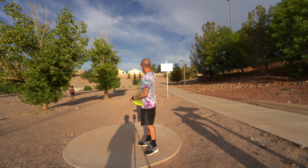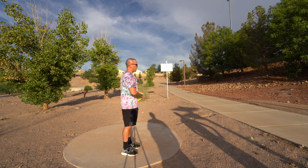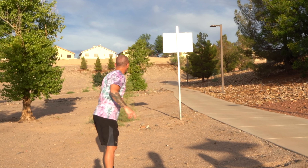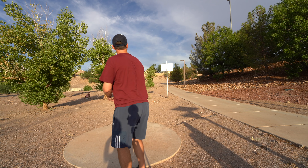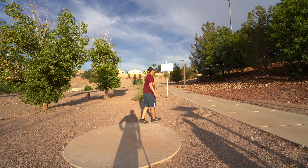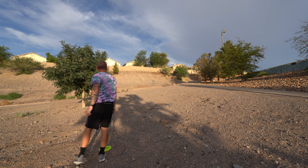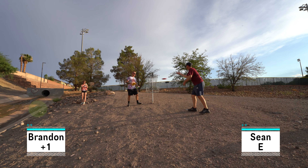Hole four, 208 feet. Dead straight behind this tree right here. You got OB behind the basket — there's a water drainage ditch back there, that's OB. So you don't want to go long. I'm going to throw something to follow the little sidewalk and hopefully fade into the basket. Going with the Fuse. There's no fade on the Fuse? Okay, it's already in my hand. Oh, rocked out. I throw the Compass. Throwing the Warden — throwing putter here. Still even.